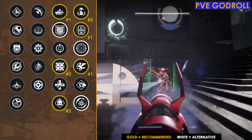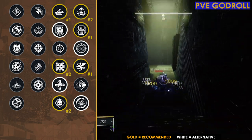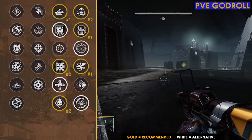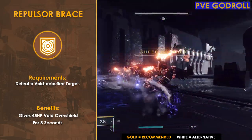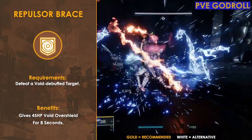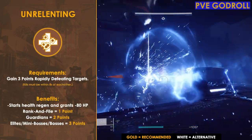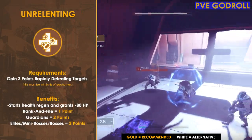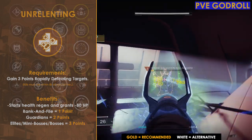For column three, I also think Repulsor Brace and Unrelenting could be solid. If you're a Hunter running your Falcon's build and consistently proccing volatile rounds, Repulsor Brace is really useful because you'll be causing enemies to explode frequently and should be able to get that overshield often. Same goes for Unrelenting — if you're using volatile rounds and getting multiple kills, you should be able to proc it consistently as well.